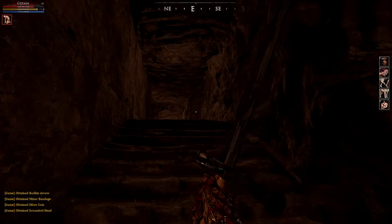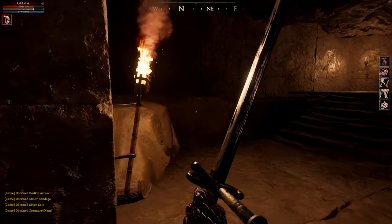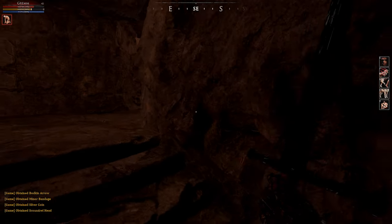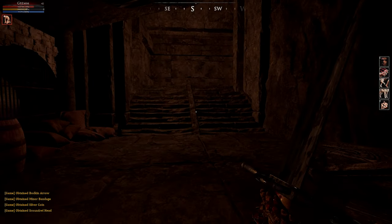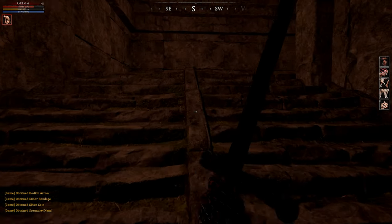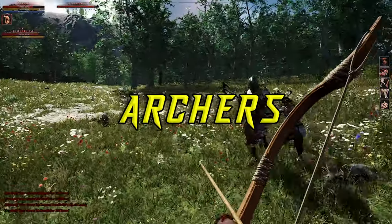If you want action, go hang out near the boss — you're going to get plenty of it. If you don't, just run in and out like I do and you'll have a nice relaxed run. Either way, you will get a good amount of clade and on top of that you can make a good amount of gold as well. Next up is the clade run I do for my archers.